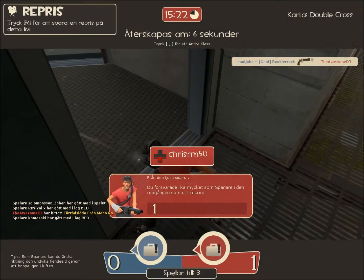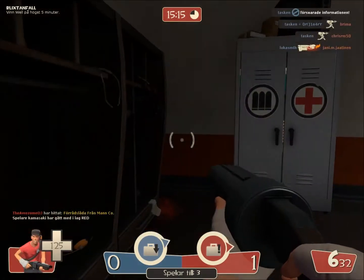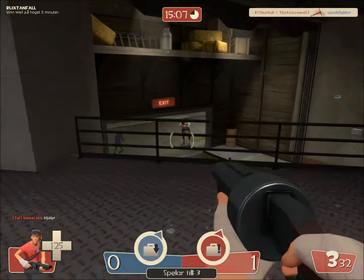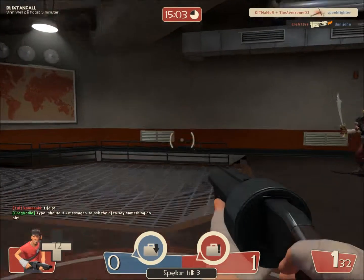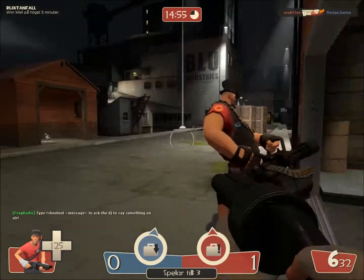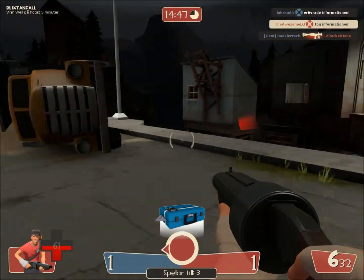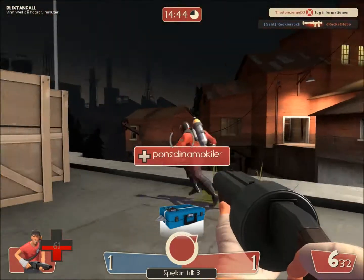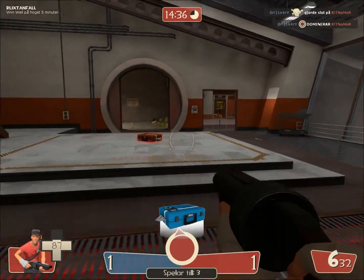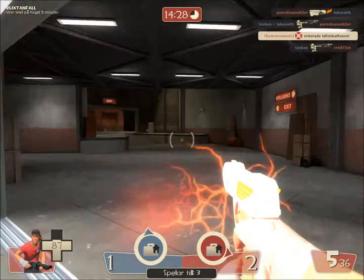Team Fortress 2 has different game modes as well. The one I'm playing right now is Capture the Flag. For those who don't know what Capture the Flag is: you rush to the other team's base, grab the flag, and bring it back to your own base as fast as you can. In this case the flag is a briefcase.